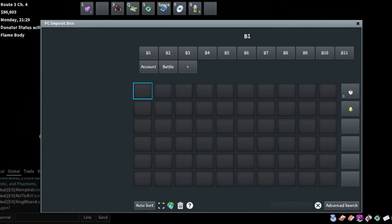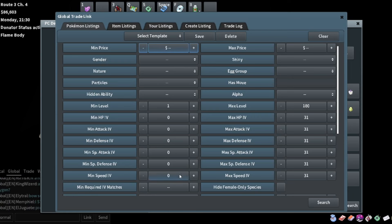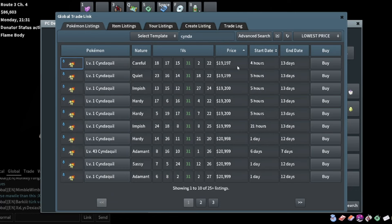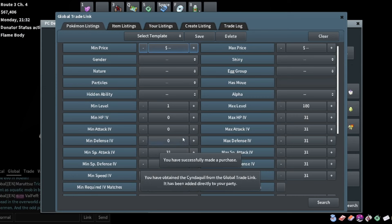I still have 86,000 to spend so let's find some more breeds. We can do Cyndaquil again - this time we definitely want the 31 special attack for as much damage as we can, and then maybe 20 in speed. Looking at 20K and I think that's fair, so I'll pick this one up.